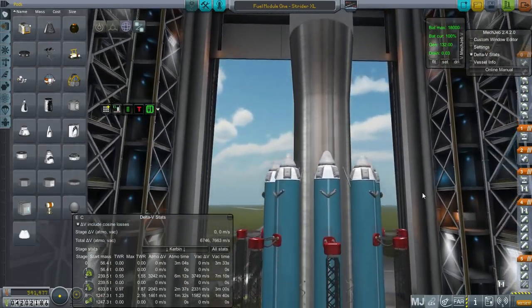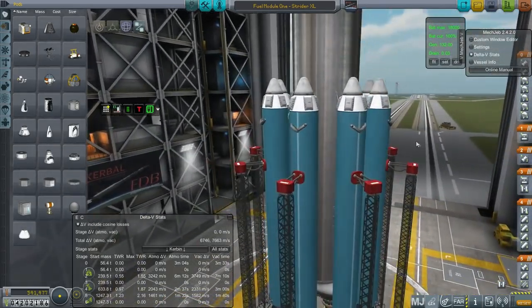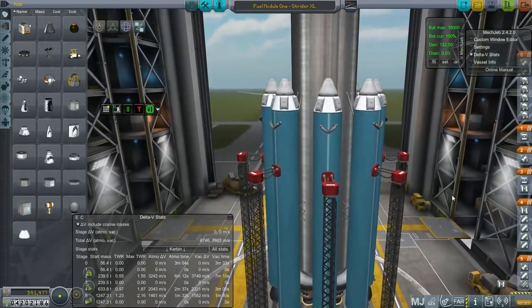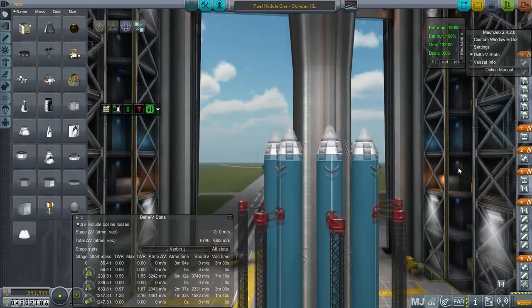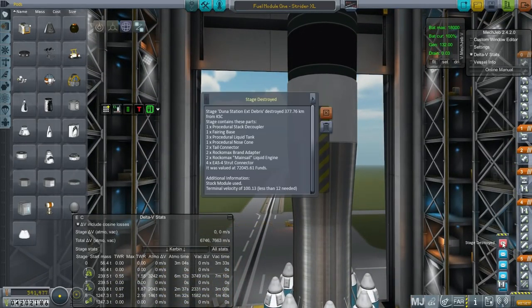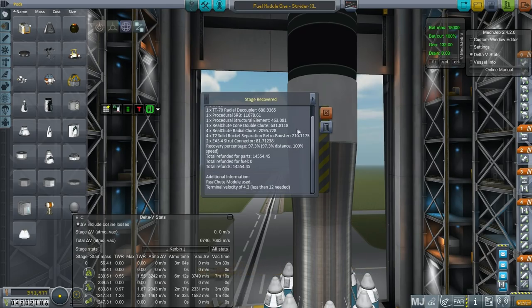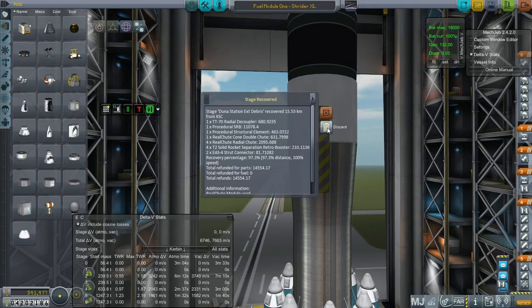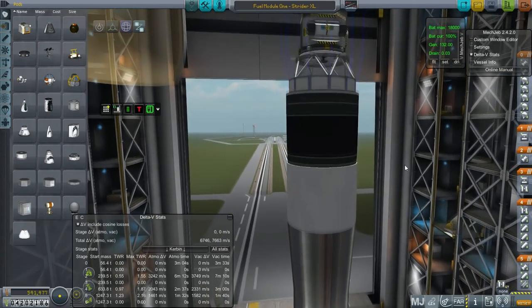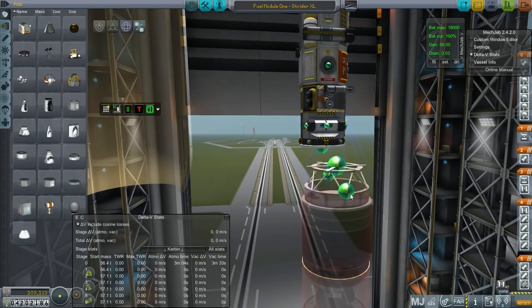Getting all the way over to Drez has a little bit of inclination and other issues — no atmosphere to slow us down. With the 8 boosters this has, we'd recover about 100,000 credits if those are recovered. I think we recovered the boosters from the Duna Station extension launch, so that's good. But that's not a lot. The payload itself only costs 100,000.